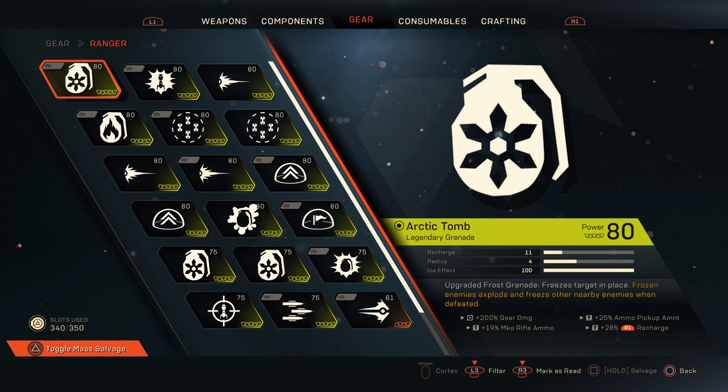Now for Ranger, we have the Arctic Tomb — an upgraded frost grenade. The masterwork perk reads: frozen enemies explode and freeze other nearby enemies when defeated. This is really awesome. What you want here is gear charges, not gear damage, because the damage on this isn't great. Having any percentage of gear damage is a waste — instead, go for gear recharge so you can throw these multiple times, especially when you pop your bubble to reset cooldowns.